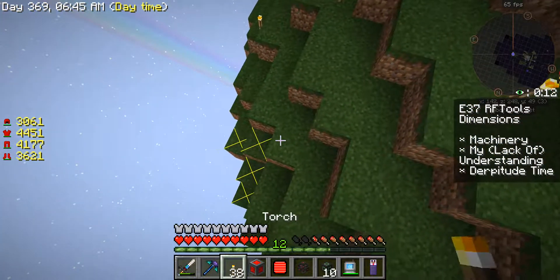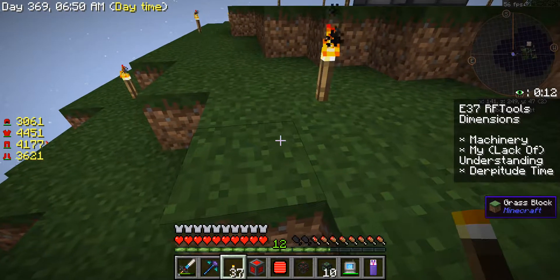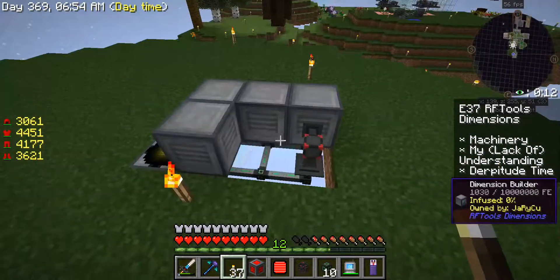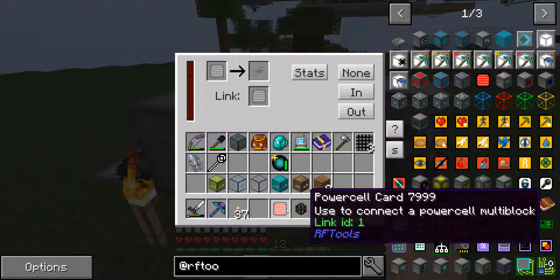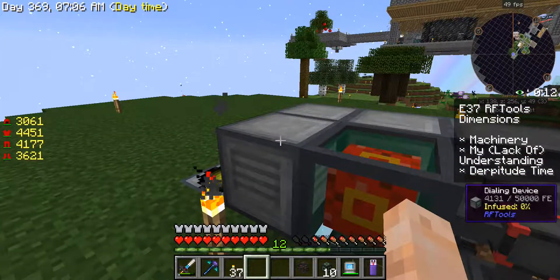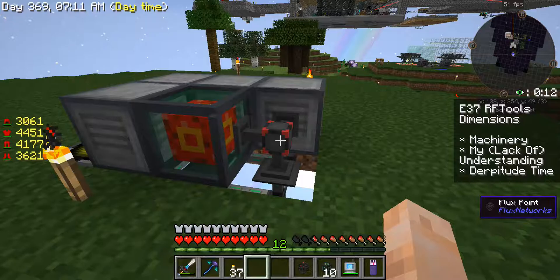I love how the grass is darker here — this one is a roofed forest biome compared to the plains over there. You can actually see where it switches off. We'll set you to linked instant power output everywhere. Now we're getting some power. Not sure what was happening with that — it was just weird.